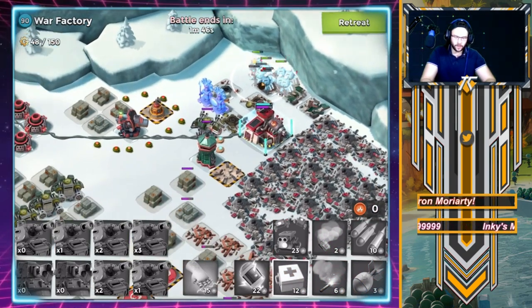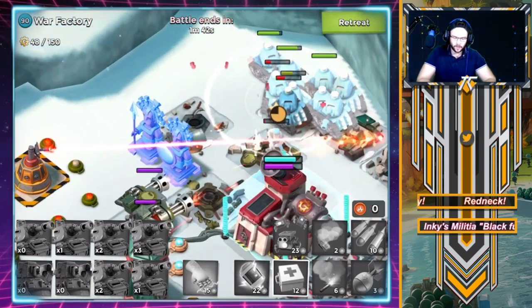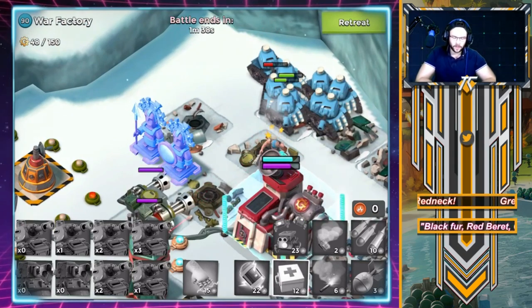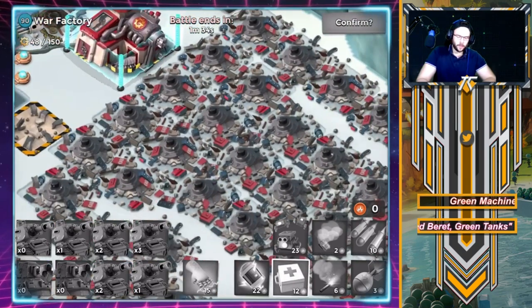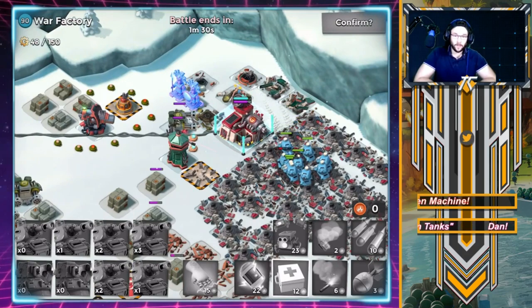We got the Shock Launcher down but the laser's gonna kill us. Bolt's gonna go down very quickly to this machine gun - he does not bode well against splash damage. We lost two scorchers and about four tanks. Let's just retreat honestly - they're not gonna get that much more work done. We'll save that for the next attack.